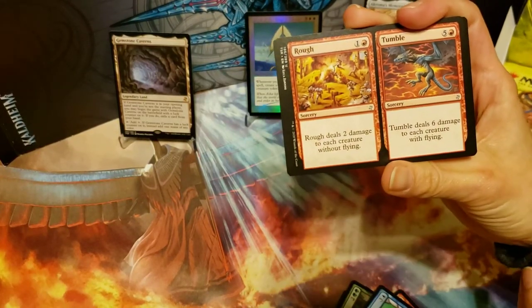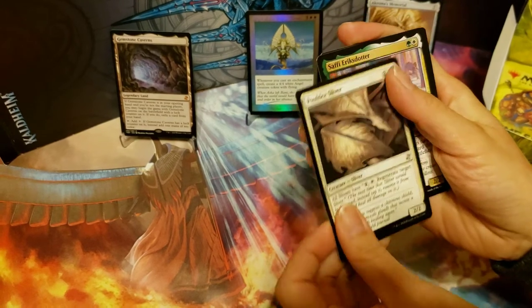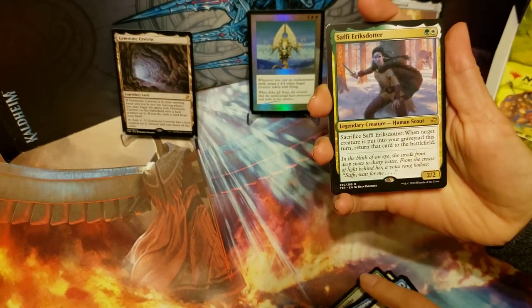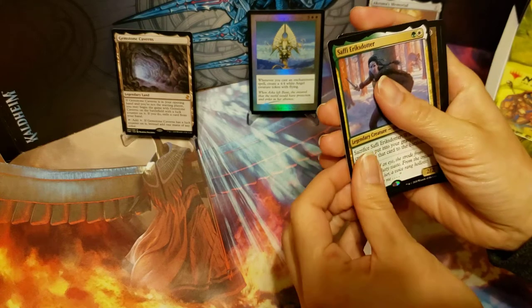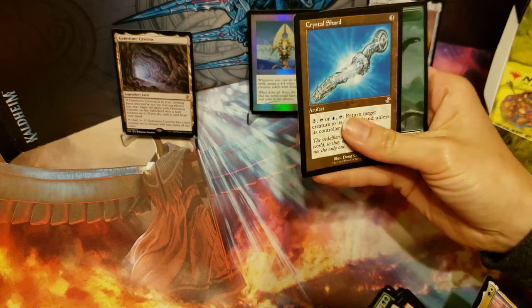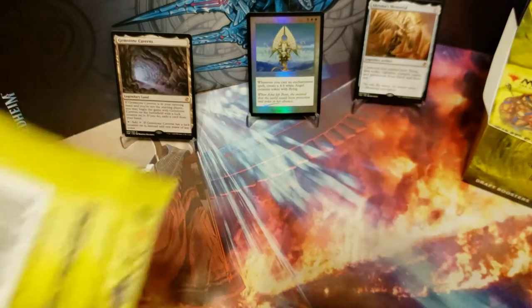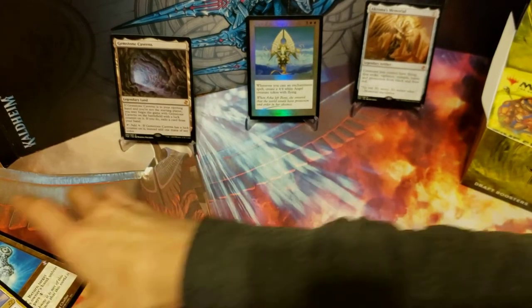Rough and Tumble, another sliver. And we've got Saffi as our rare, and our time-shifted is Crystal Shard. Allura's pulling all the crystal cards. Crystals and dragons are my thing.